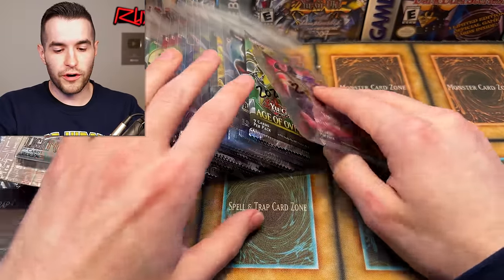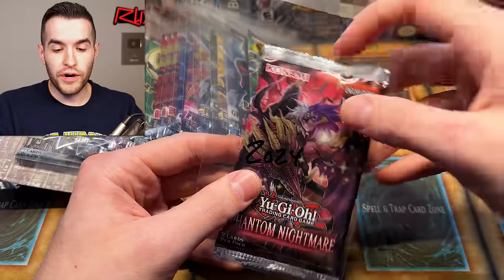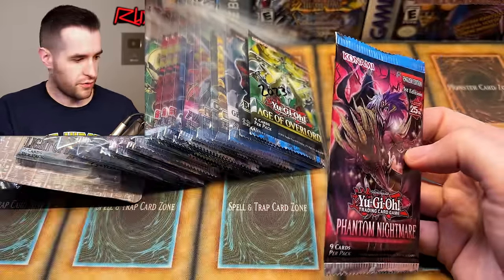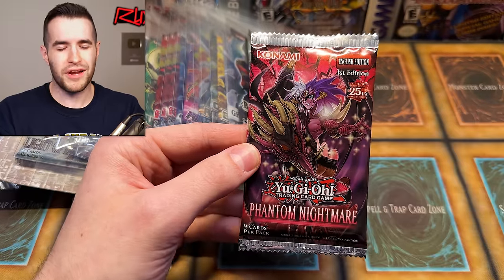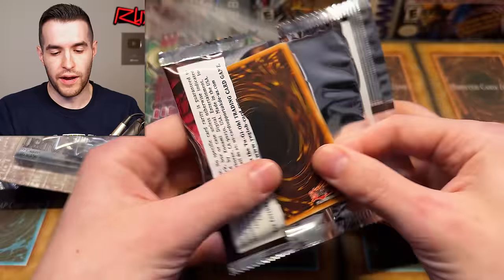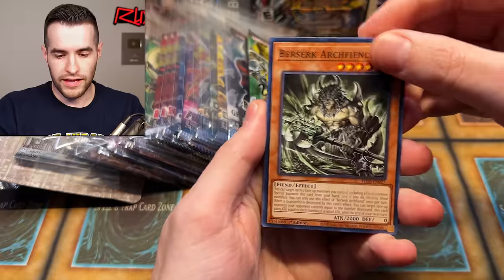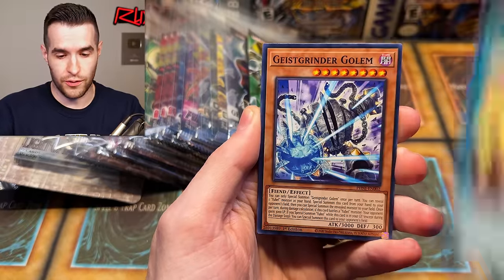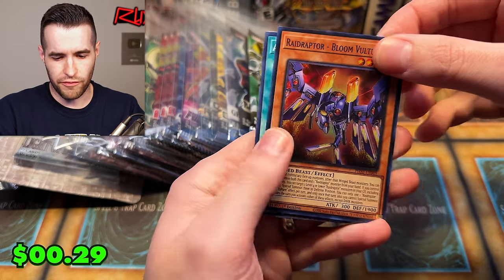We'll start with the most recent year: 2024. It only contains a couple sets, so I grabbed a Phantom Nightmare pack. I could have grabbed Maze of Millennium or Phantom Nightmare — wasn't a huge deal either way. Let's see if we can get a quarter century right off the bat. We got Mature Chronicle, Raid Raptor Bloom Vulture, and Aroma Blend. Starting it off with just a super.